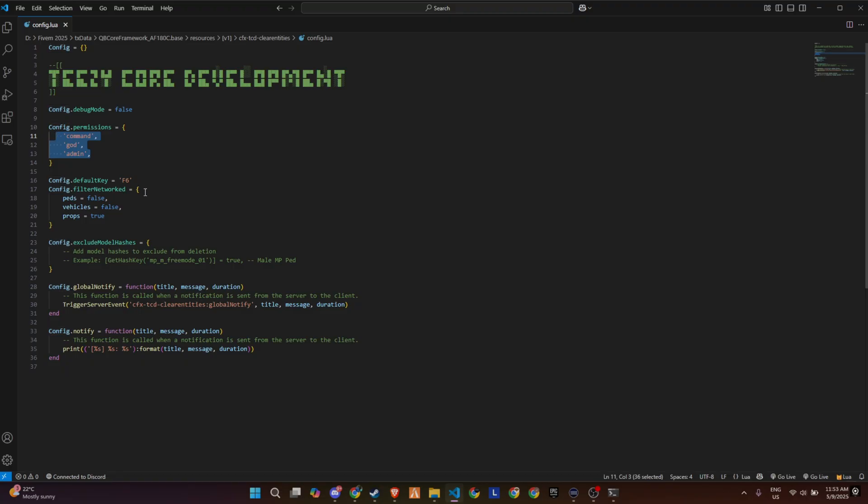At the top, you've got the debug mode toggle. Turn that on if you want to test or monitor what the script's doing behind the scenes. Next, you've got the permissions section, which lets you control who can access the entity clearing commands. By default, it's set to 'god' and 'admin', but you can tweak it for your server roles. The default keybind to open the UI is F6, but you can change that to whatever fits your setup.